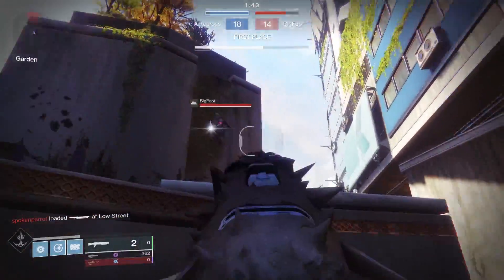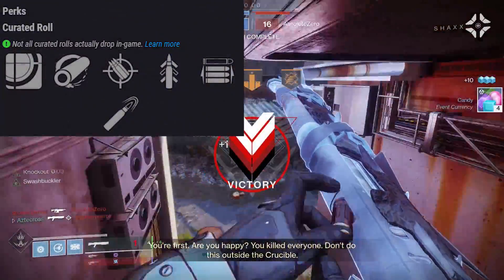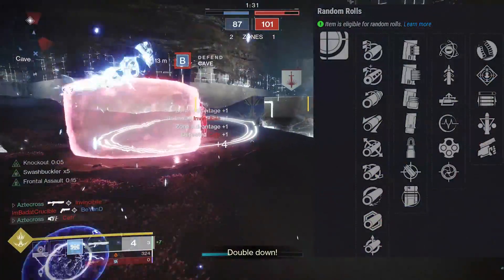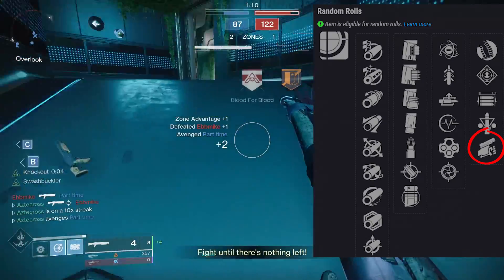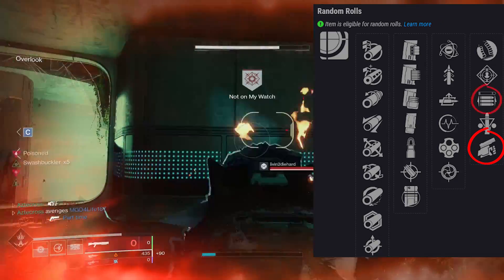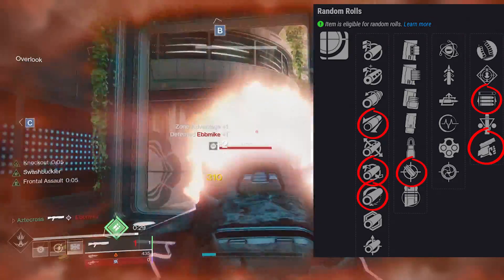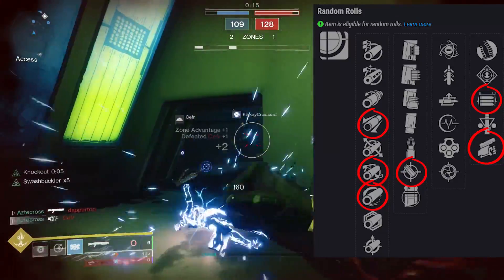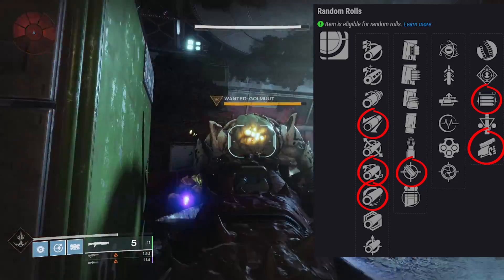Which roll should you be looking for on Blasphemer? The Curator roll is a really solid roll — pretty much this roll on any slug shotgun like Good Bone Structure or Blasphemer is going to serve you well. Even though we didn't give Swashbuckler a lot of credit, there are some builds that can get nasty — rocking Swashbuckler with Frontal Assault and Knockout on Bottom Tree Striker, you can stack some potency and become a force to be reckoned with. Both of those traits combined with any range-boosting perks — Accurized Rounds, Full Bore, Hammer Forge, Extended Barrel — are somewhat needed here since these shotguns don't have the base default range that Gnora's Axe has.